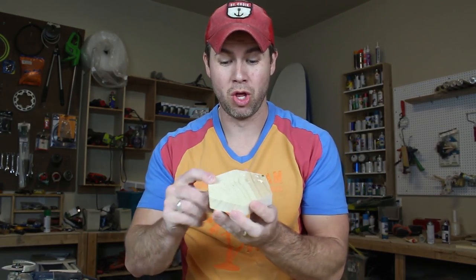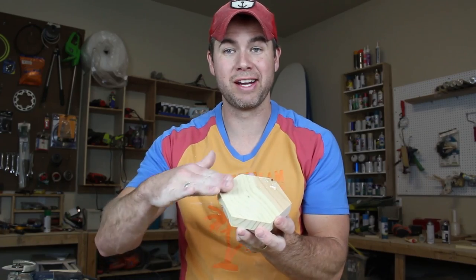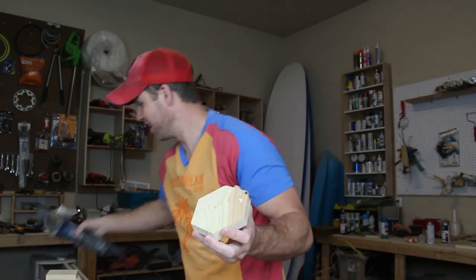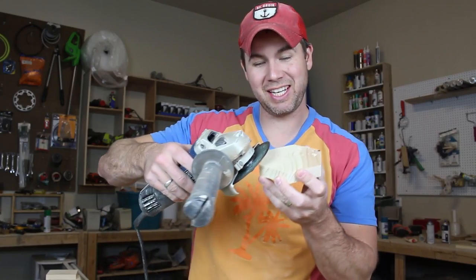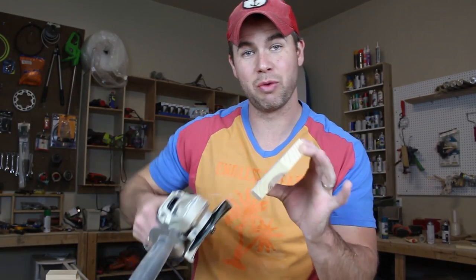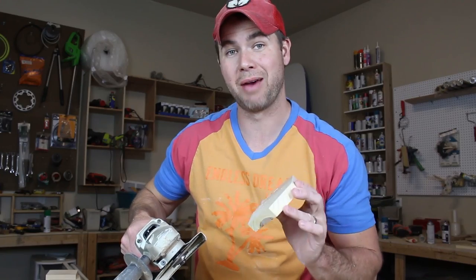Once you have the gem shape cut out, the very next step is pretty simple. All we're going to do is take the grinder to these edges — all the edges — at a perfect, nice, artistic angle, so that we basically grind those things down until we make the actual gem. It gives it a nice bevel. So let's get to that right now.